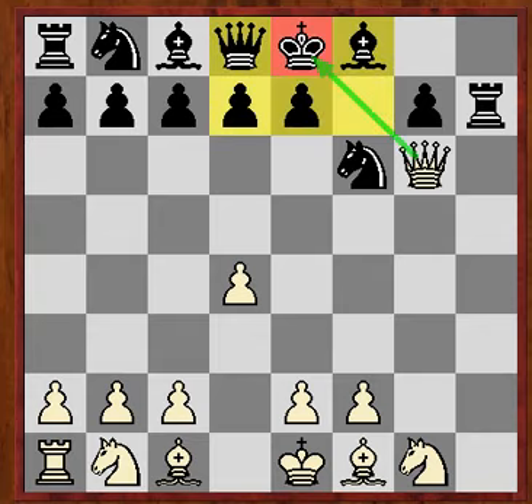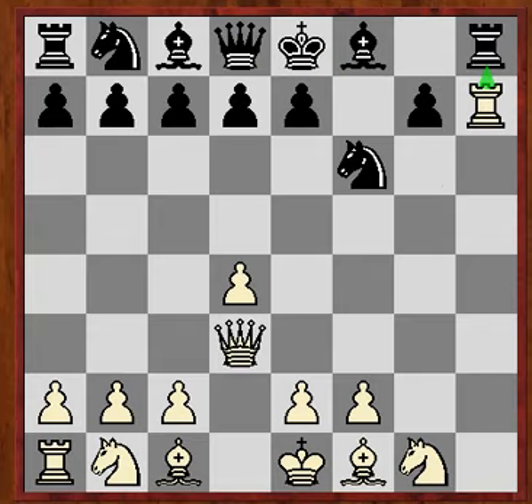Very beautiful. And of course if the mate is dealt with then black loses the rook on h8, so black can't simultaneously save his rook and his king — so white wins.